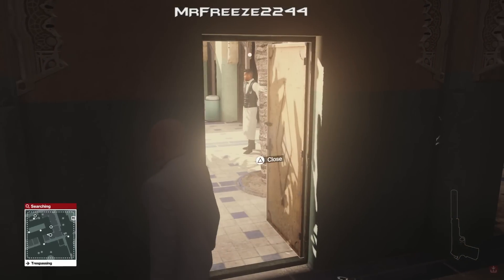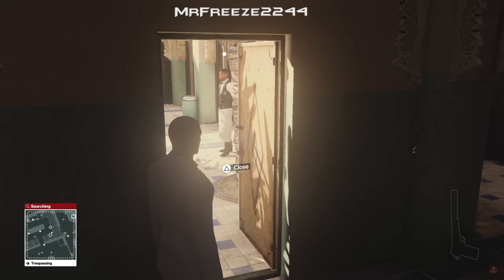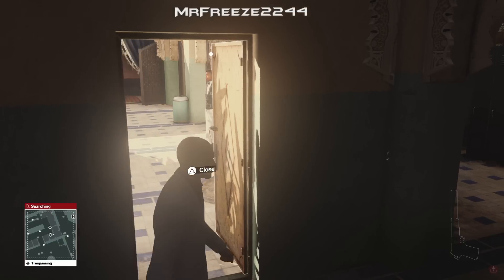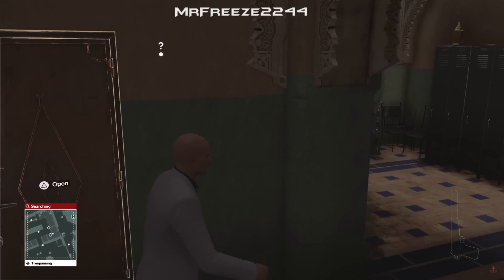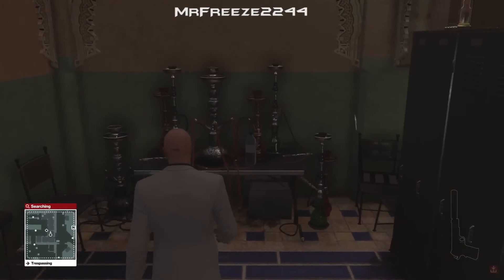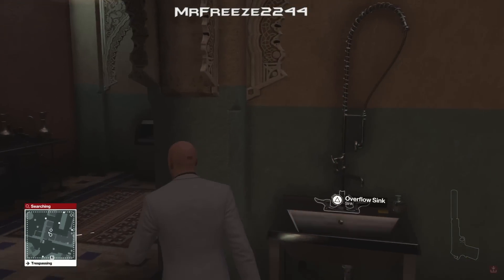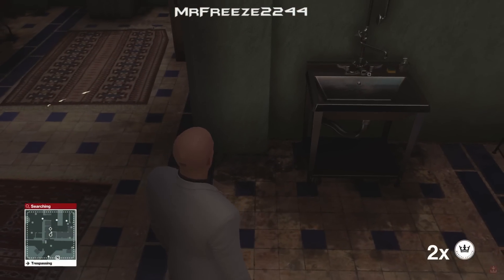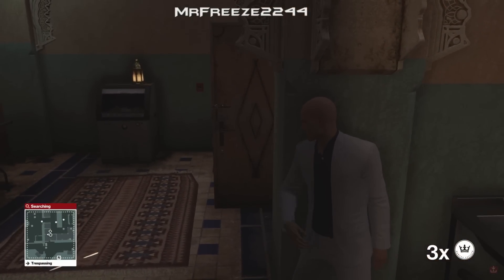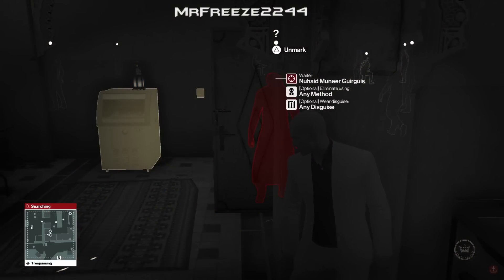Here we are in Marrakesh and I created this little contract - here's our target right in front of us. We're using the same technique, letting him see us for just long enough and then we'll close the door to cut off that line of sight, and then he will come in the room to investigate. As you know, the coin distraction system isn't the best, so this is a very good technique for luring your targets to wherever you need them. The coin distraction isn't the greatest - he'll come over and look but he won't actually come in to investigate; he'd just go 'huh' and then go back on his merry way.